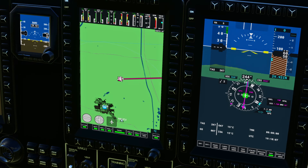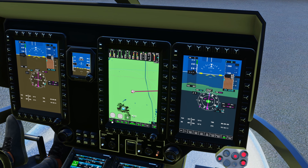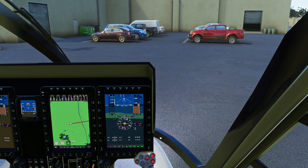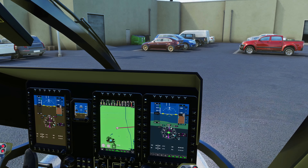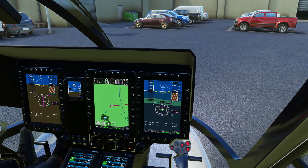FADEC is loaded up now. I'm going to turn our auxiliary power off. I'll turn our taxi lights on, strobe, beacon — nav is already on, and the pitot heat is going on as well. I'm going to release the parking brake and let's get going. There's one more thing I'll show you when we land.